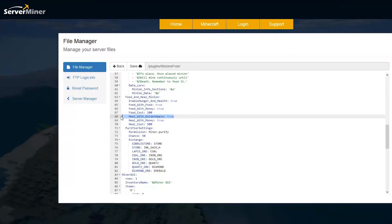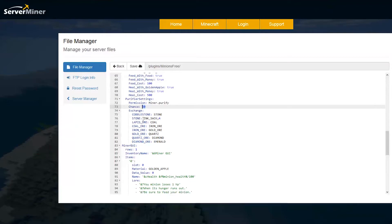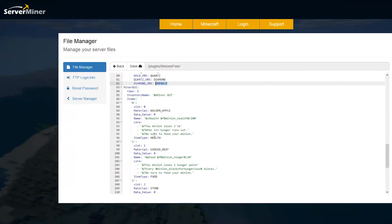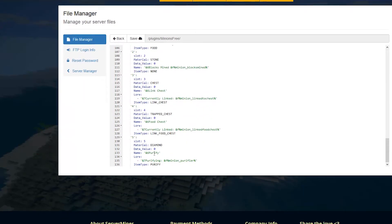Golden apples are the best thing to heal a minion with. Scrolling down a bit more, we have the purifier settings — there is a 50% chance for your cobblestone to be purified: cobblestone will go to stone, stone will go to ink sacs, and if he's mining something like diamond ore there is a chance it will actually go to emerald, which is really awesome. Down a bit more we have the miner GUI section, which has all the different slots, materials, and names — you don't really need to be messing around with this at all. But that is pretty much everything in this file.